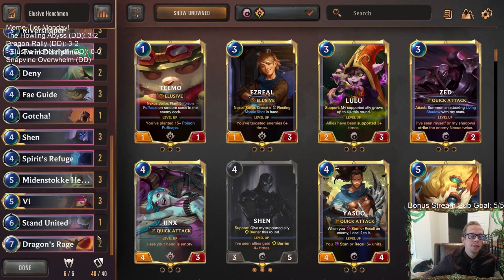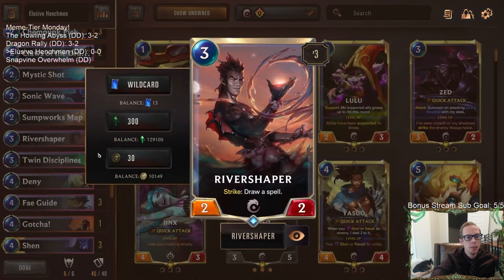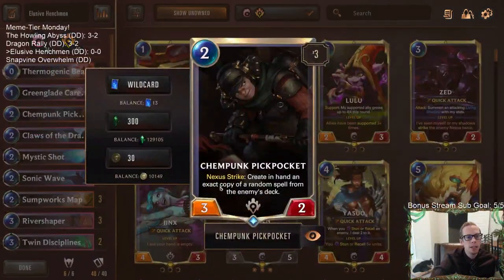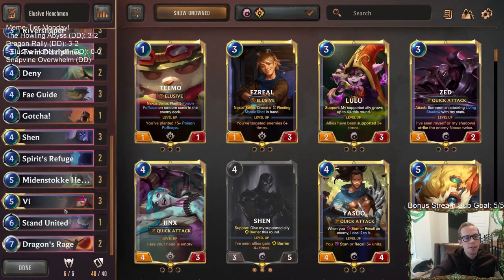We're not always going to have Minstoke Henchmen, so if we have these Elusive cards and ways to Nexus strike, we want other cards to take advantage of them. River Shaper with Elusive can draw more spells when it strikes the Nexus — that's pretty awesome. And Chempunk Pickpocket, if we can Nexus strike with it, can create random spells from the enemy's deck.